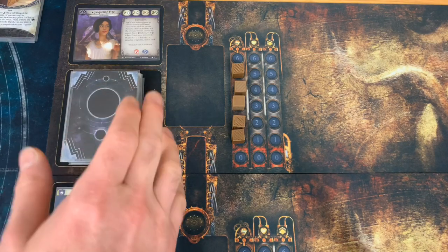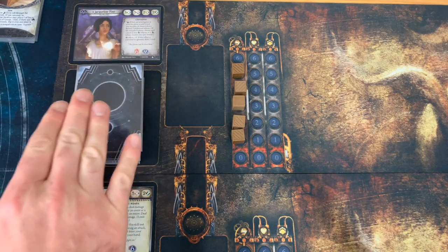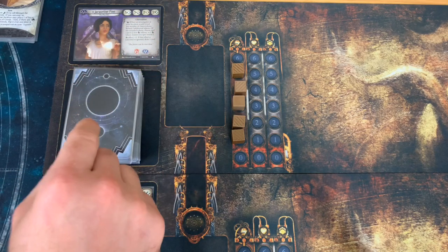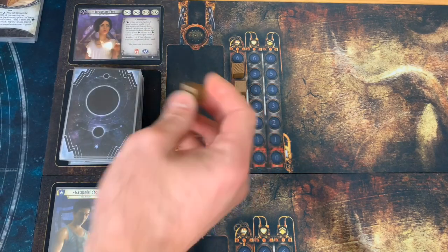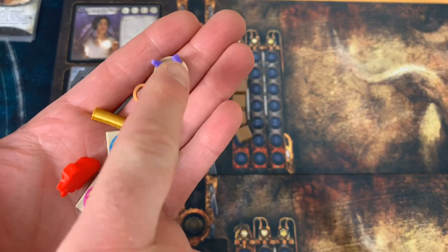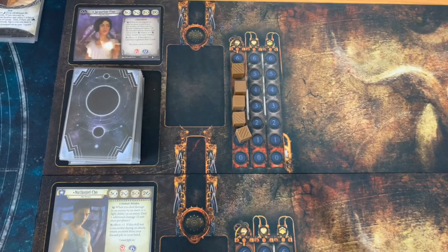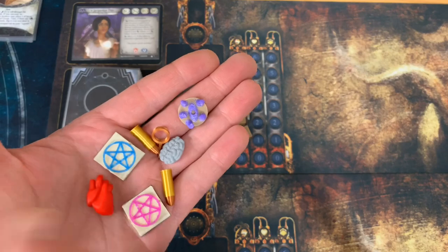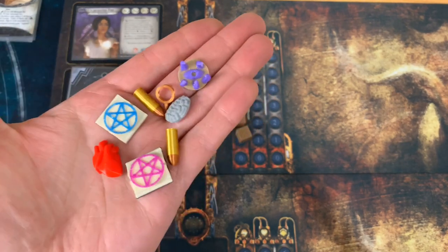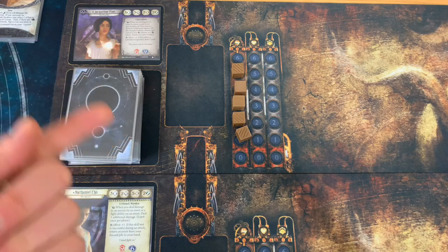Let's draw our hand of five for our investigators. Before we do, the weaknesses in the deck include her signature weakness and the basic weakness that came with the deck — we kept the decks as pure as possible. We've also given ourselves our five resources. I have these neat cubes from Etsy — they also have a lot of other neat little tokens: spell tokens, doom tokens, clue tokens, ammunition, health, and sanity tokens. These are from a guy called Reality Foundry — his name is John. I don't have any relationship with him, I just found them on Etsy and picked them up. He's in Eagan, Minnesota, which is another reason I want to mention it — it's nice to support a local business. I'll leave a link in the description below.